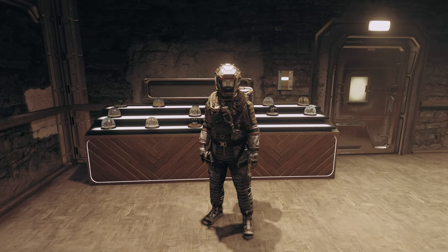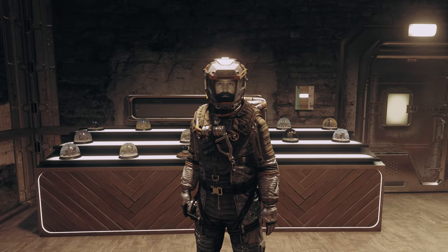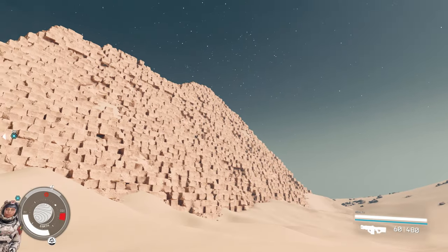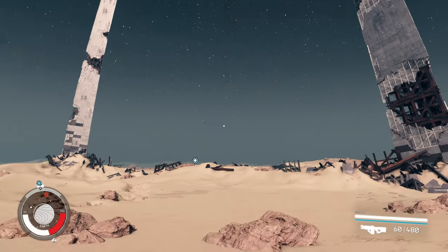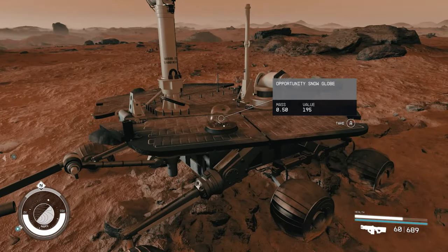In this Starfield video, I'll be showing you all 25 secrets you probably missed. I'll be showing you how to unlock a bunch of secret landmark locations, specifically on Earth, but there is one on Mars as well as one on the Moon. And I'll be showing you how to get these hidden snow globes, which if you collect all of them, you'll unlock a secret unique spacesuit.